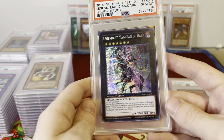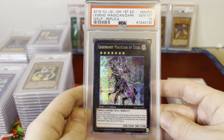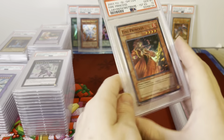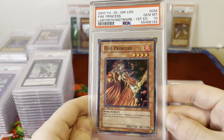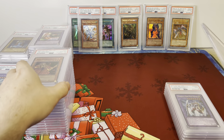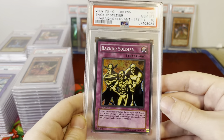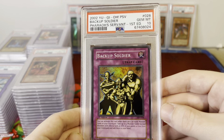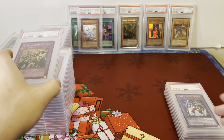Legendary Magician of Dark, PSA 10, World Superstars. Fire Princess, LON Labyrinth of Nightmare, First Edition, PSA 10. And here's Backup Soldier — another card where I had 2 or 3 different people offering $200, so we'll see where it goes.